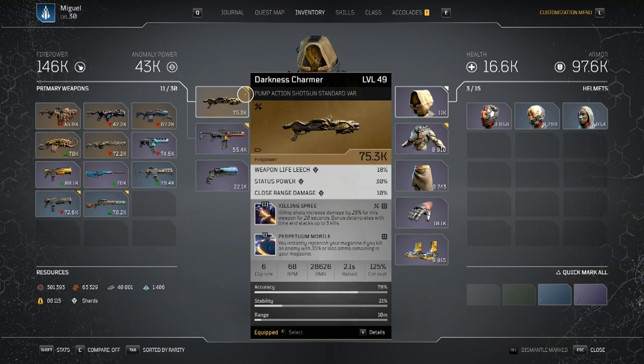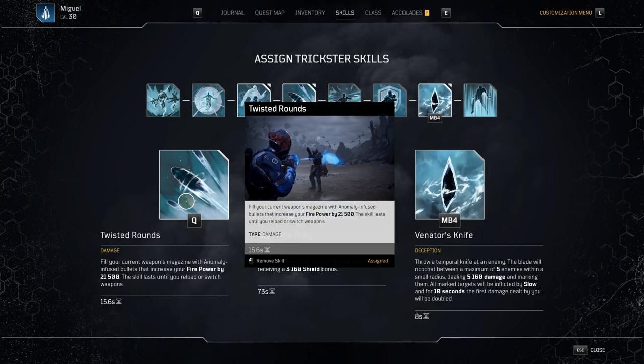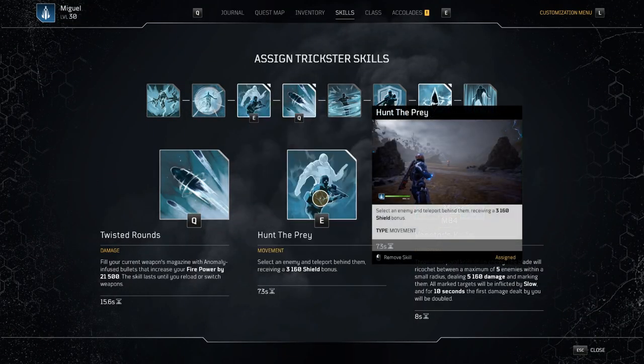Twisted Rounds fills your current weapon's magazine with anomaly-infused bullets and increases Firepower by 21,500. The skill lasts until you reload or switch weapons. This is where Perpetua Mobile on our legendary weapon becomes critical — it means we never have to reload. We're constantly replenishing ammo whenever we kill an enemy with the magazine down to 35. This means Twisted Rounds never ends — you just have to make sure you kill an NPC before running out of shots, otherwise you lose it.